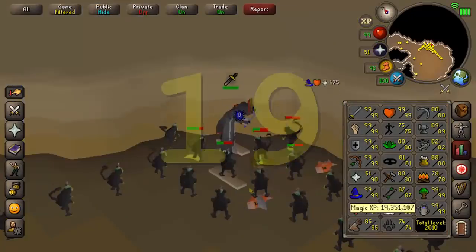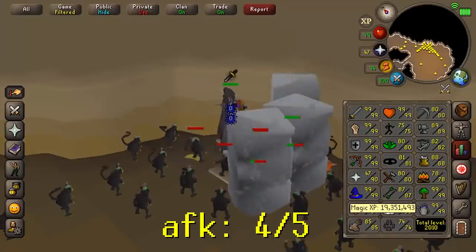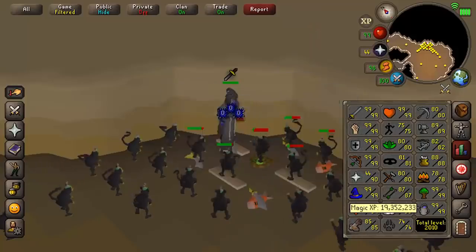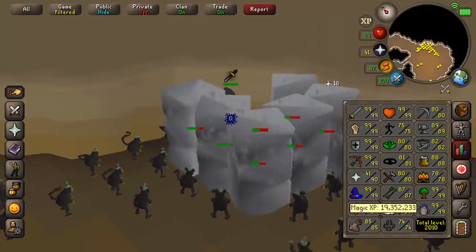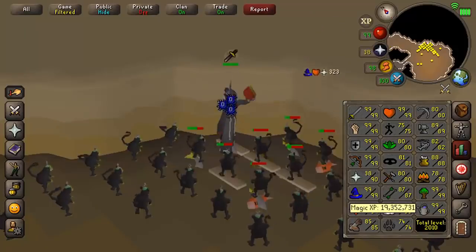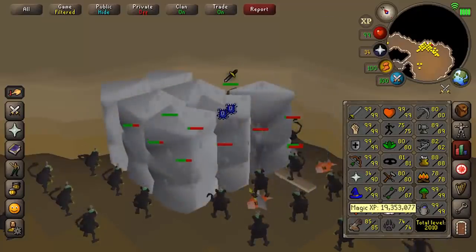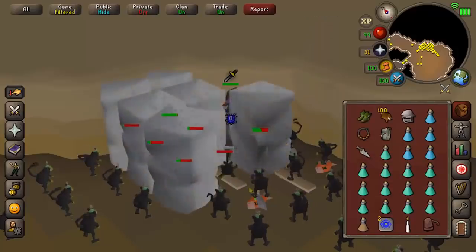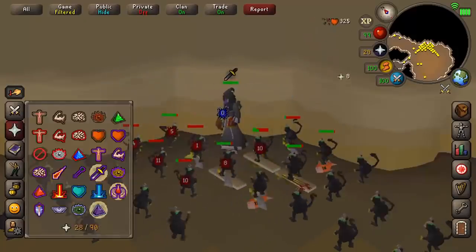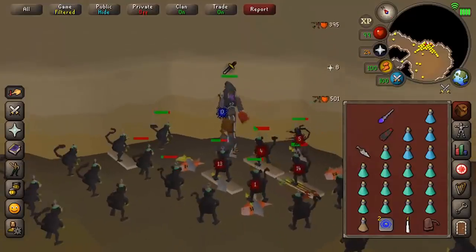Bursting requires 70+ magic, or barrage from the Ancient spellbook. Chinning at Monkey Madness 2 is recommended, ideally with MM2 unlocked for much better XP. You can get upwards of 250,000 magic XP per hour bursting, depending on your prayer level, bone crusher, and whether you have Mystic Might on. I did have an incident where I forgot the shift-click drop option was on while chinning and I almost dropped my void range gear — started to panic.